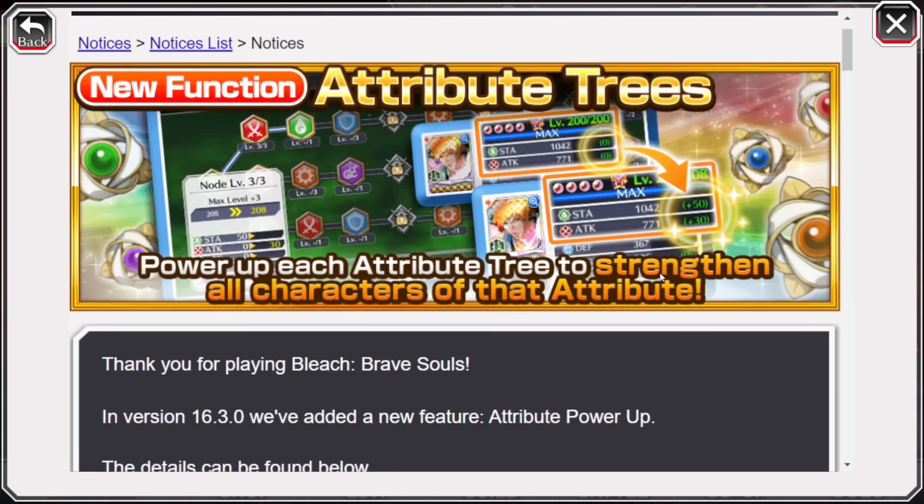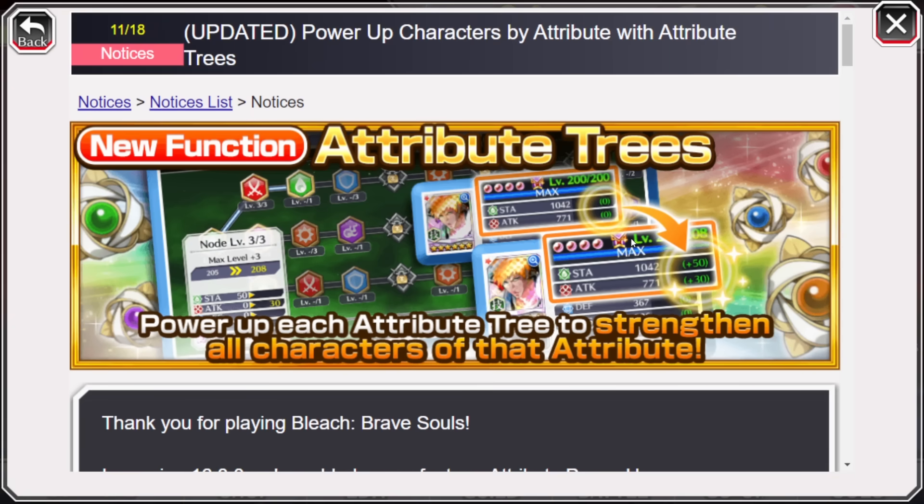I definitely understand the frustration of being tricked by the original news post. But honestly, I feel like we're overreacting. Leading up to this update I wasn't sure if getting new basic stats would be good or bad, but overall for the long-term balance and health of this game, it's better that it goes to the bonus stat. If it went to the basic stat, that would mean anytime you use accessories, your stats would be significantly amplified — because your basic stat rising means the stats you get from accessories are also increased.